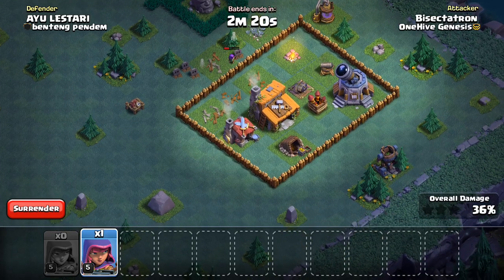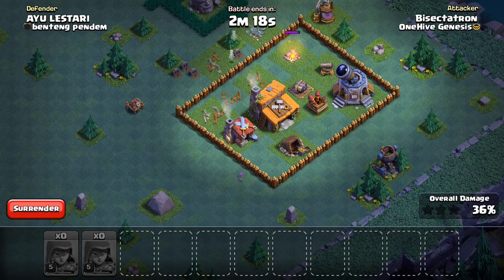There we go. Now this one Archer I put back here — I think this one's a done deal, this should be 50%. The traps were there but they couldn't quite get the job done. This Archer should take out that gold mine and we should be in business at 50%. Yeah, that'll get 50%.